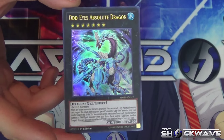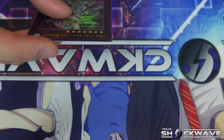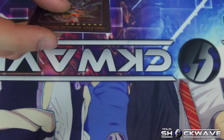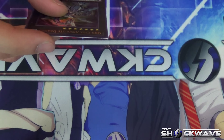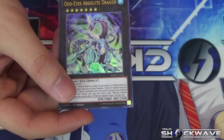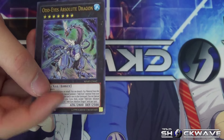Alright, the first card we have here is Odd-Eyes Absolute Dragon — a generic Rank 7 XYZ monster. Its effect: when any player's monster declares an attack, you can detach one material to negate the attack, then special summon one Odd-Eyes monster from your hand or graveyard. If this XYZ monster is sent to the graveyard, you can special summon one Odd-Eyes monster from your Extra Deck except Odd-Eyes Absolute Dragon. Each effect is once per turn. It's like a beefed-up Utopia, with 2800 ATK and 2500 DEF — a nice generic Rank 7 arsenal.